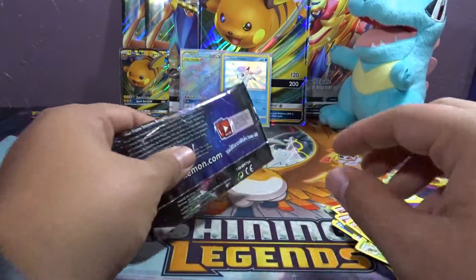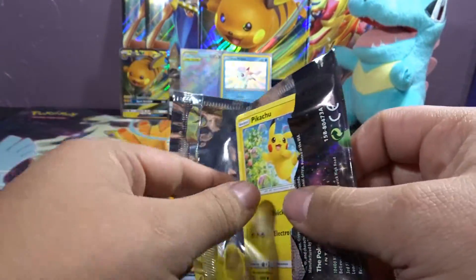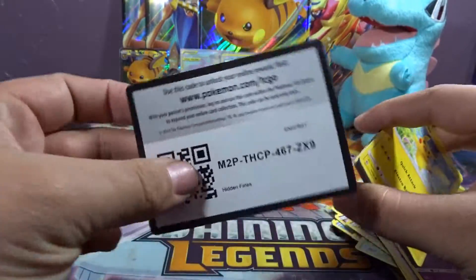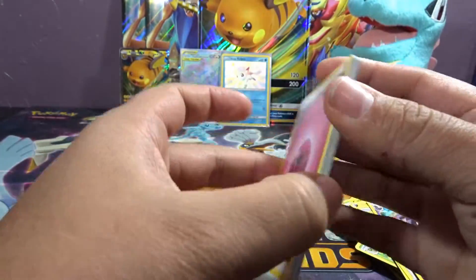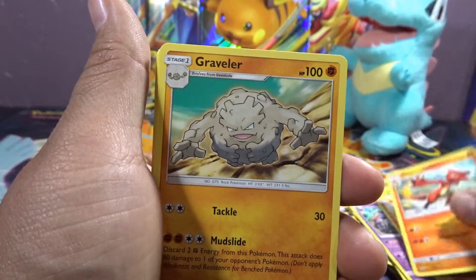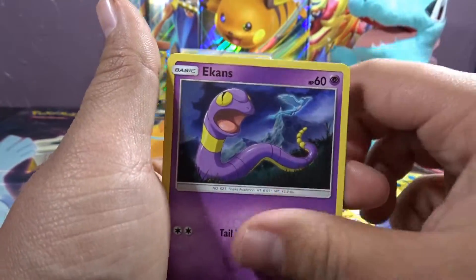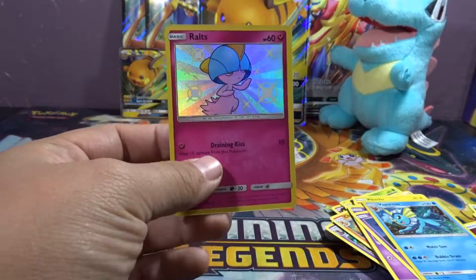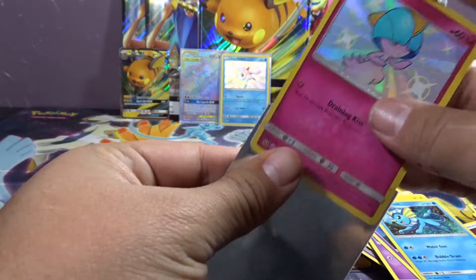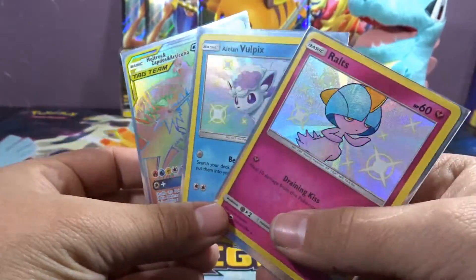Regular Rare Arbok. Hope you guys do enjoy this and like and subscribe — hopefully I can make it through the weekend. Let's get back to the end of this video with the last pack. Magmar, Charmeleon, Graveler, Pikachu, Charmander, Voltorb, Koffing, Ekans, Shiny Voltorb with the Hollow Rare, Vaporeon. Look at that guys — three out of four packs! Two Shinies and a Rainbow Rare. Not too bad.